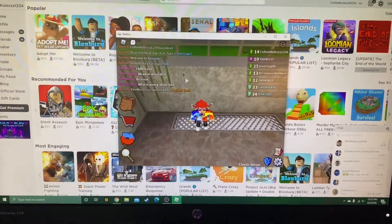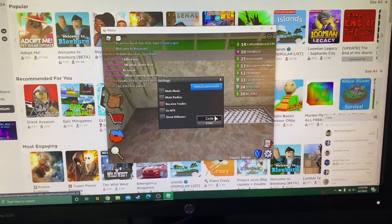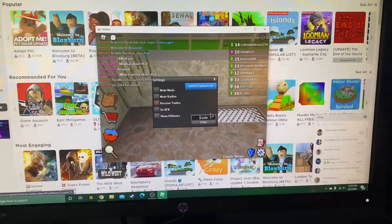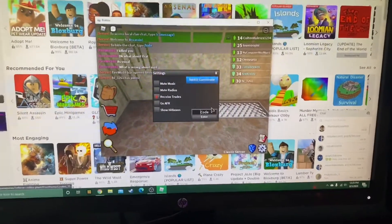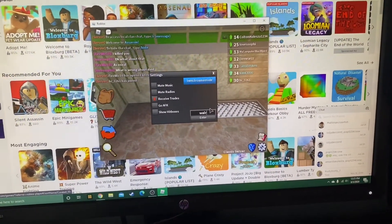Okay, so I've gone ahead and hopped on Assassin. All you're going to want to do is click the settings button, then 'code', and type in 'walrus'.